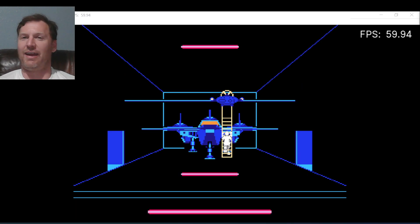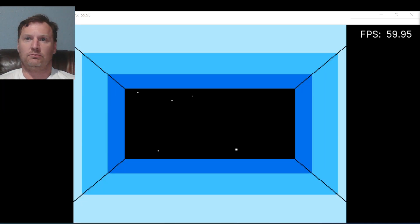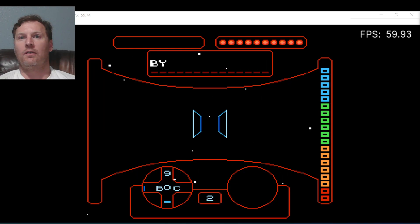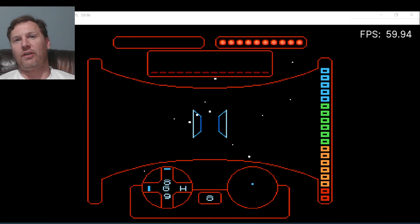Alright, let's see what we have today, shall we? So we got coordinates — we got A, J, I, H — we got numbers and letters, that's kind of interesting.